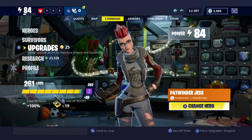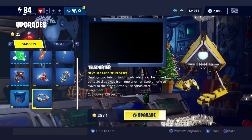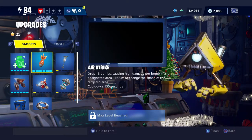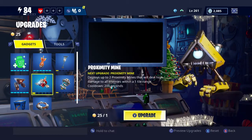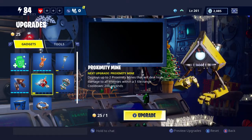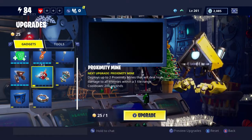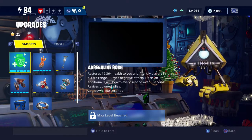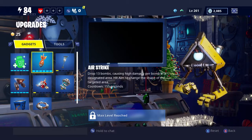The next section I want to go into is Upgrades. This is where you can upgrade all of your possible gadgets, which you'll unlock as you go through your quest line - so some might be locked for you right now, but you will unlock them. You can use upgrade points - I've got 25 upgrade points - to upgrade different gadgets. The first one is Adrenaline Rush, which gives you a health boost when you're in missions, and in some missions that can be extremely useful.